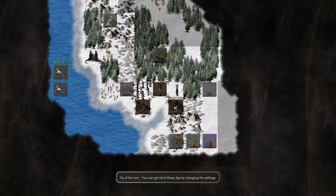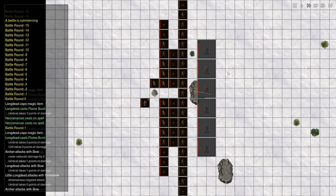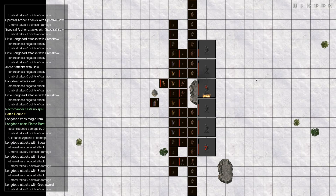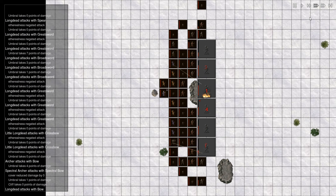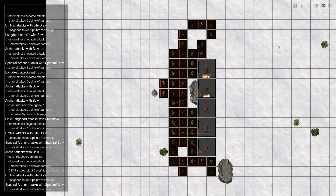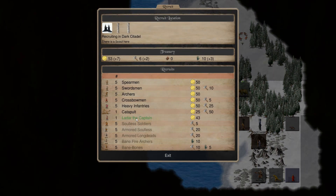We certainly succeeded in combat. We can get a captain for 43 gold — that could be useful, they're a little bit more durable than the mound kings in the front lines. It doesn't look like they're doing anything to us. Yeah, we're just wrecking these guys with no risk to ourselves. Very nice.